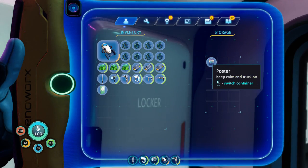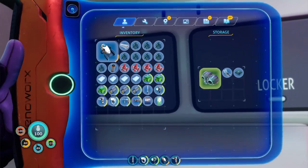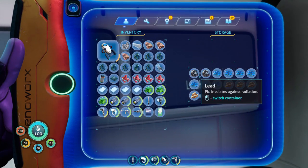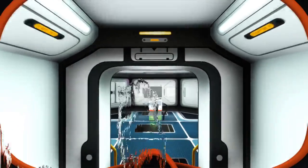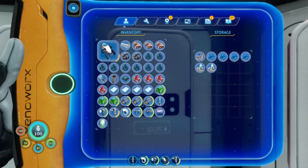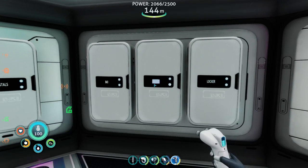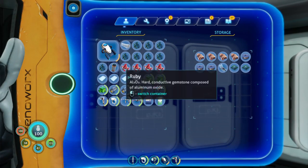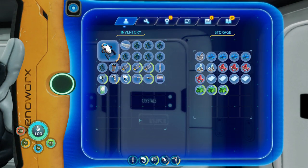The other things we kind of want to do right off the bat are get our grow room going, our water going, and get some food going. And then possibly get a moon pool up and running. Some of these I don't anticipate having all that much of — like lead and lithium. I probably need a separate container for glass, but this is fine for now.